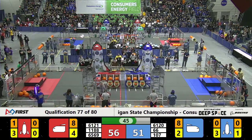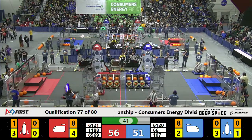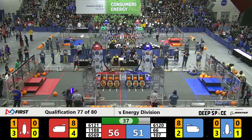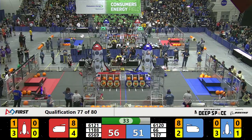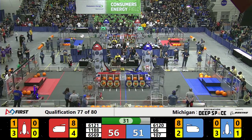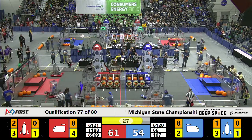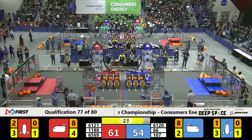11-89 with cargo in their grip, they're going to try and score it. Oh, and they lose it. 61-21 hatch panel on — they put it up for two. And this Red Alliance takes a 61-54 lead with 25 seconds to go.